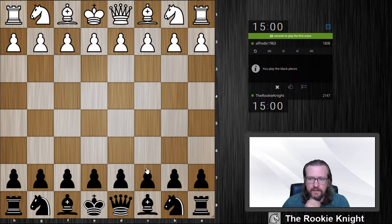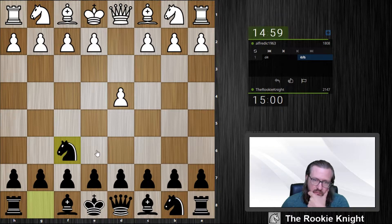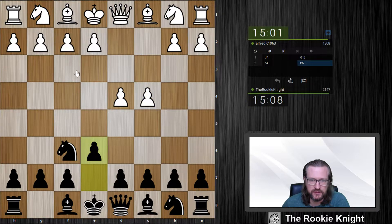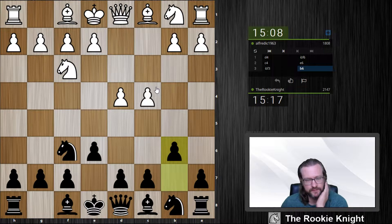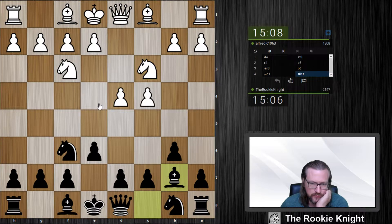Welcome to this video. Alfredic and I have a 15-minute game. Let's play a Nimzo-Indian defense or a Queen's Indian — depends on whether he plays knight c3 or knight f3. Okay, so we have a Queen's Indian. Several ideas: a3, g3, knight f3. He can play bishop b4 now. I don't like b6 that much — shouldn't I just play bishop b7 and play for the square e4? Maybe bishop b4 anyway.